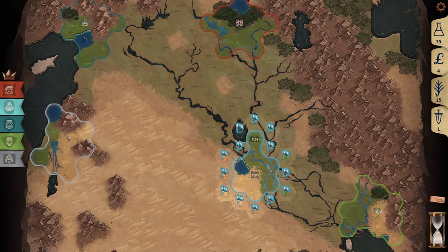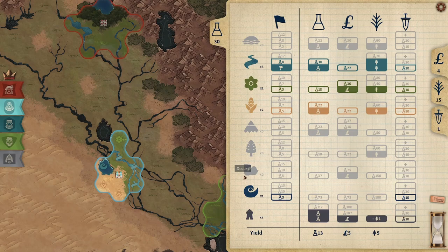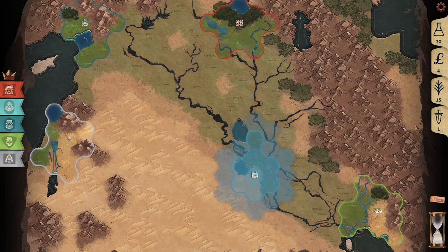You can also research flagged technologies, which reduce the cost of accruing a new tile by 1 food. To purchase technology for a certain terrain type, you must have at least 1 of that terrain type, which explains why 4 of the terrain types are greyed out on my screen.